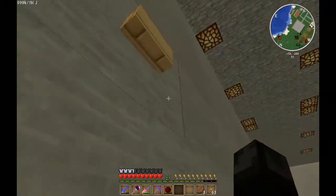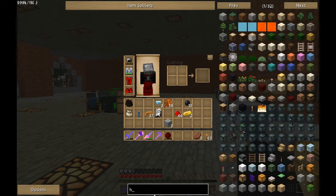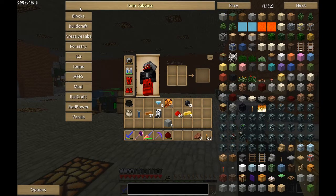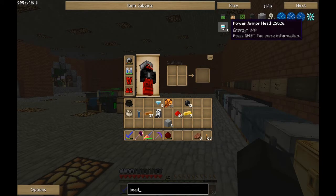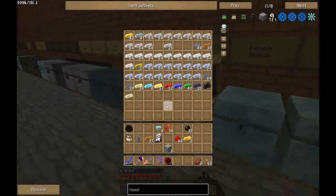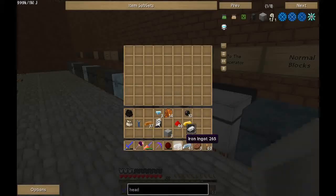All I need left is a helmet. Let's look up the recipe. In Modular Powersuits it's called 'head.' There it is — we need two more electronic circuits and some refined iron. Let me grab the refined iron and put another stack in the furnace. We need two electronic circuits, so let's grab some more rubber and make those. Also need some copper cables — let's make a bunch and then use those to make four circuits.